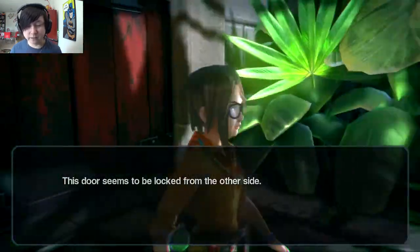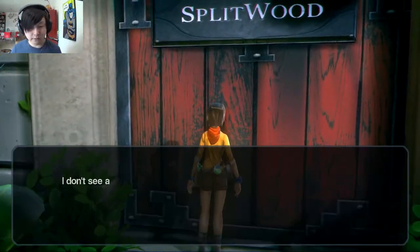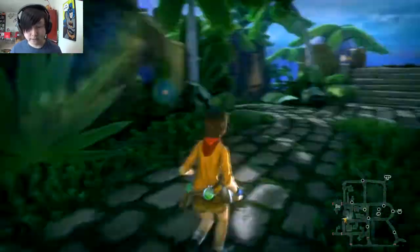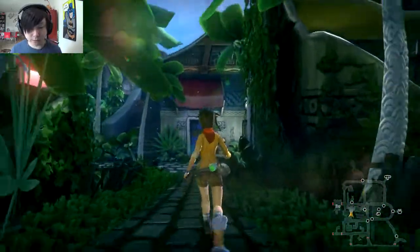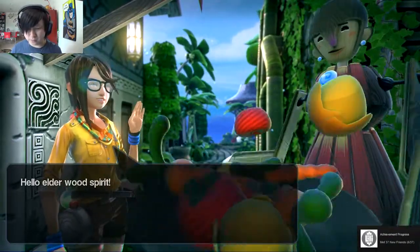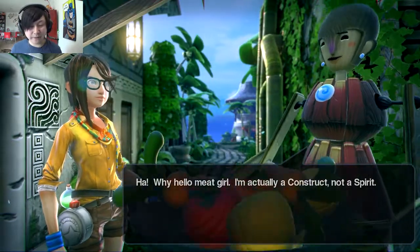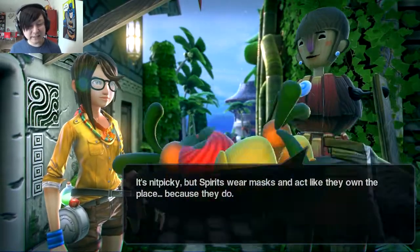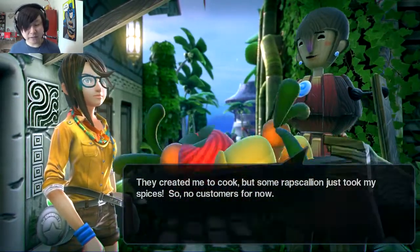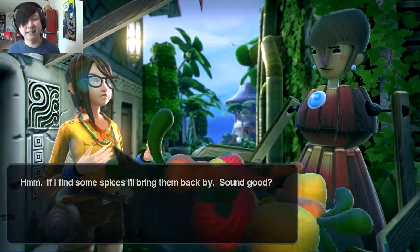We head towards Splitwood, though we can't figure out how to open the door. We find a character who is actually a construct, not a spirit — she's Skillet, a cook whose spices were stolen by a rapscallion, so she has no customers. Lily offers to find the spices, and another NPC also directs us to find the trainer in the Red Roof Hut.